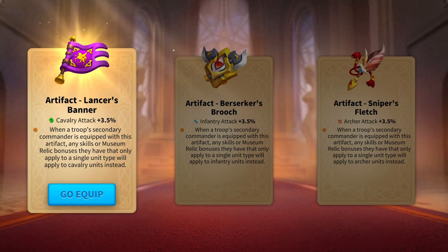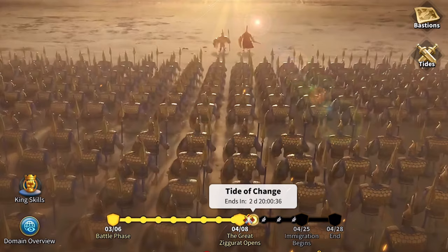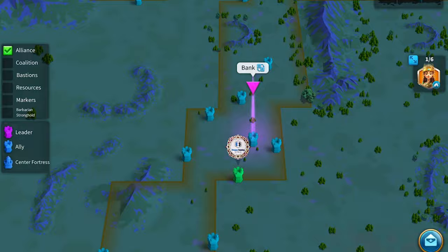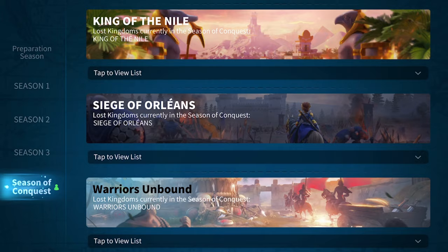Artifacts were recently introduced to the game back when they started with, I believe, the Warriors Unbound KVK. The way that these artifacts work is that you can actually go through and change a unit's troop type for a specific commander. And this is a really, really big deal.